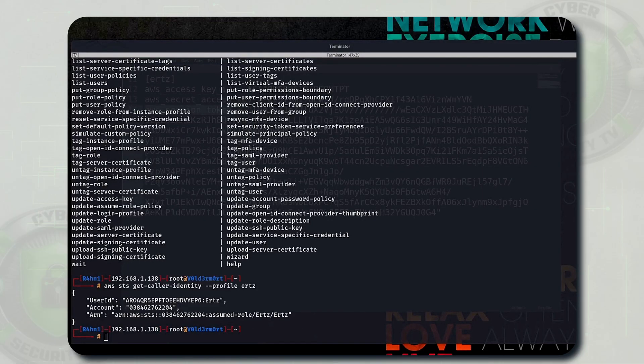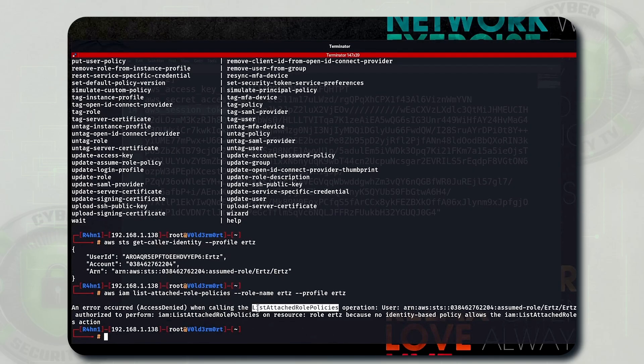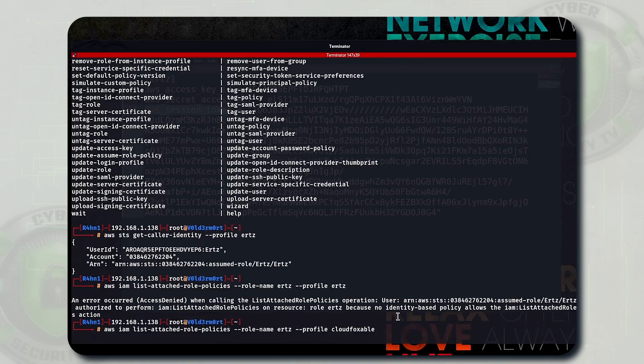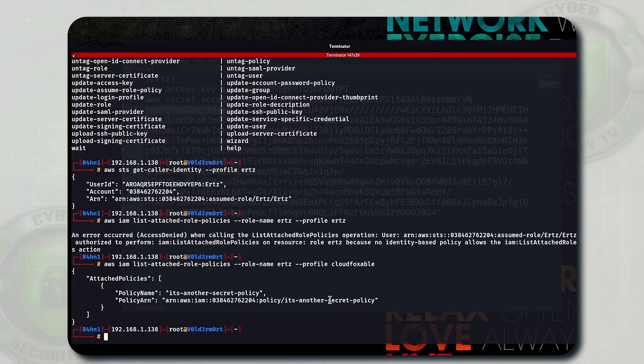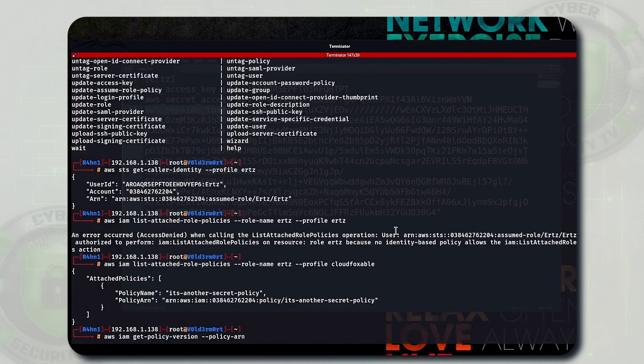Next we need to check what policies are attached to the ERTZ role. Execute `aws iam list-attached-role-policies` with role name ERTZ using the ERTZ profile - it says access denied. Let's try with the CloudFoxable profile instead. Once executed, you get the result for list attached policies for the ERTZ role: one policy is attached called 'It's Another Secret' policy, and we have its ARN.